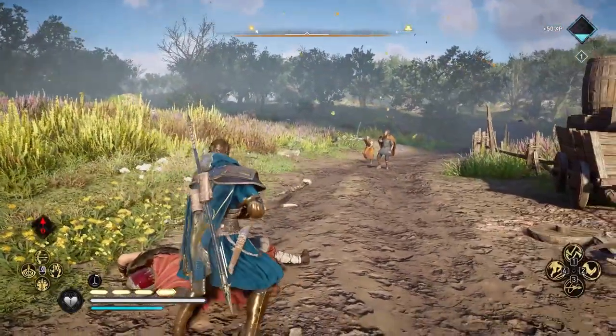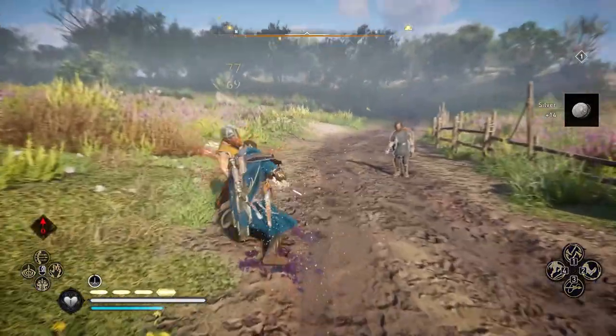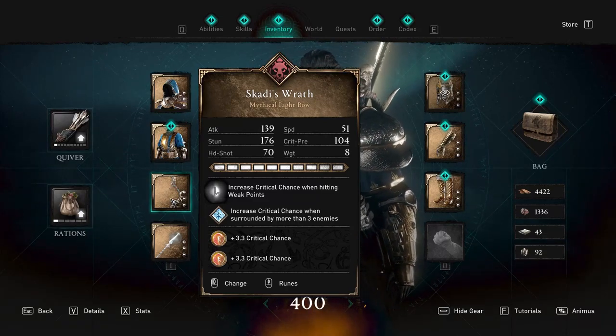With a single arrow it's barely anything — I probably do like 80 damage for one arrow shot. But when I use that bow, Scotty's Wrath right over here, I'm able to bring out such insane critical hits.